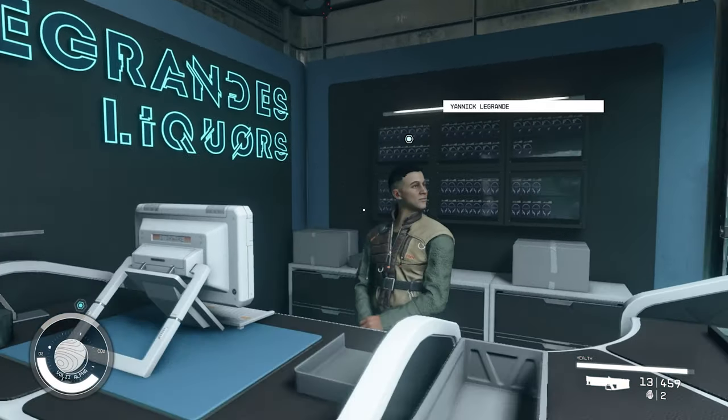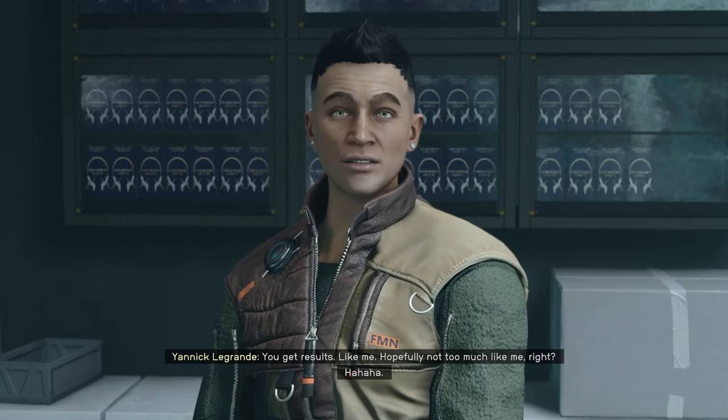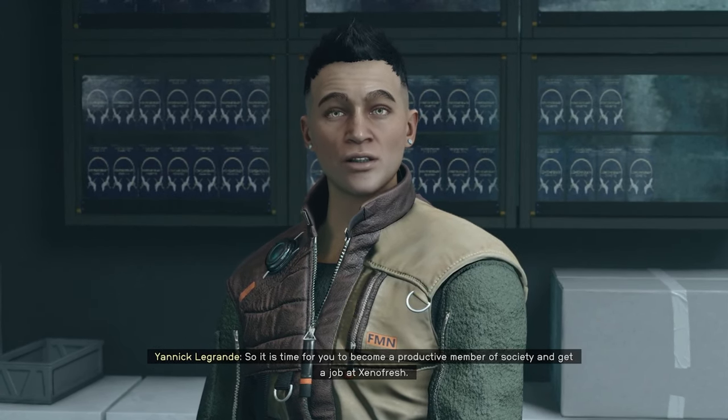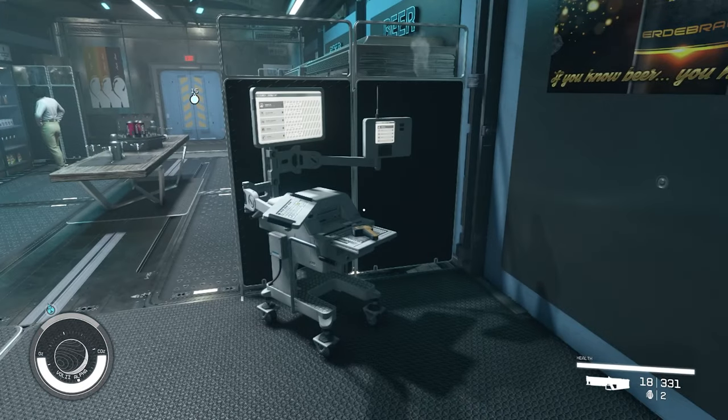When you go back to Yannick, he seems to think you've got potential, and he recruits you to replace Nesher to smuggle Aurora out of the Xenofresh factory where it's made. Make sure you learn Performance Enhancement 1 at a research lab so that you know how to craft AMP — Yannick conveniently has one of these right in his store.